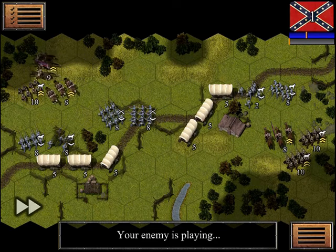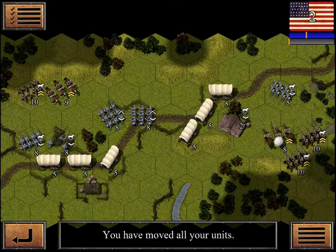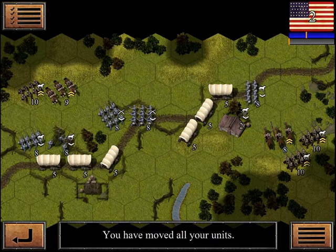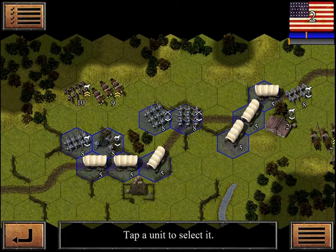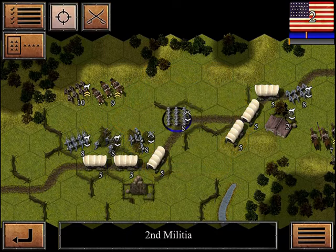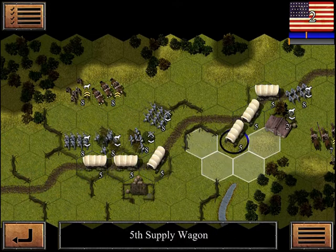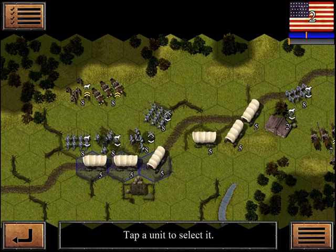Well, we're getting hit already pretty good. Now we have some forces up here so we should be able to do some damage. He is in range, and he is, and he is. Strength in numbers — we're going to try to get all our wagons together.